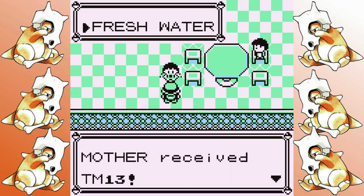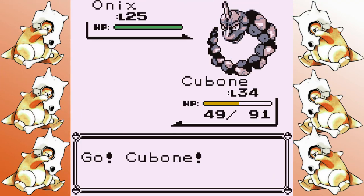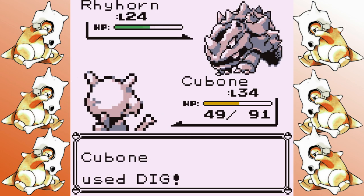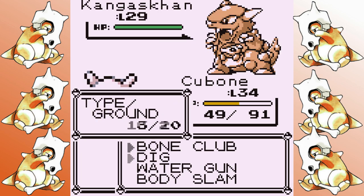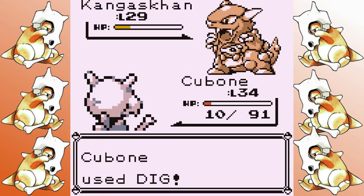The Rocket Hideout isn't that bad — not really much to say. The first Giovanni fight only takes me a single try. Dig is extremely powerful on Cubone. I start the battle at half health and Kangaskhan does take me down to 10 HP, but I'm still able to pull it off.